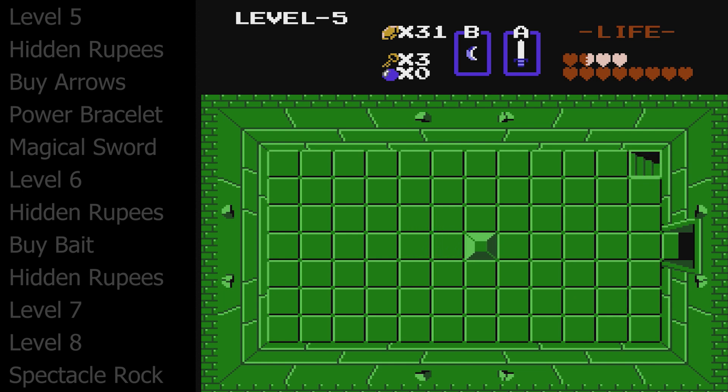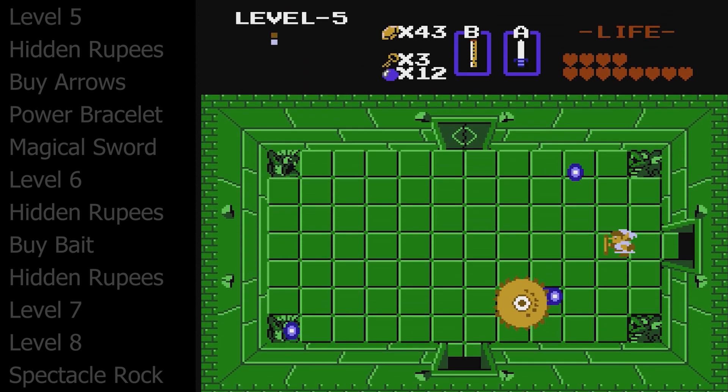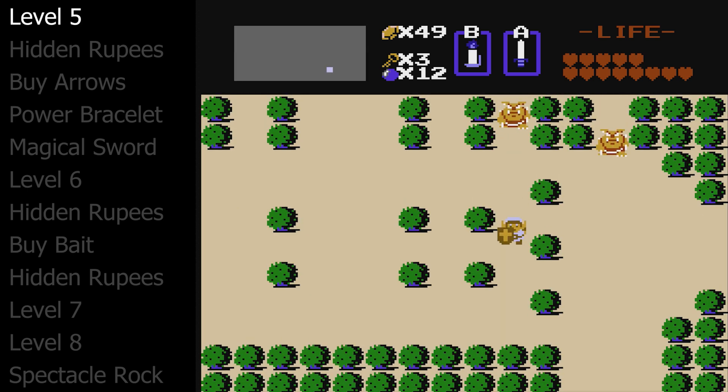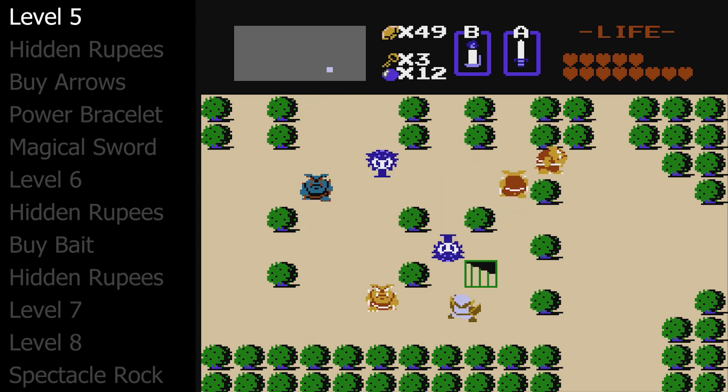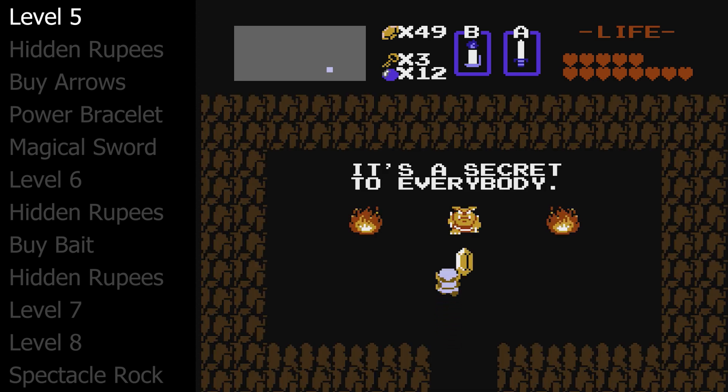Take out these Darknuts to also get the whistle. Now to the boss, who can only be hurt after playing the whistle. Pick up your heart container and your triforce piece and onto level six, but first we need more rupees. We just spent 100 rupees on that hidden bomb upgrade, so over here in the forest by level two we will uncover a secret hidden rupee room that will give us 100 rupees.